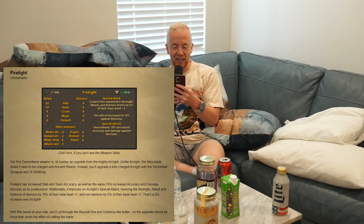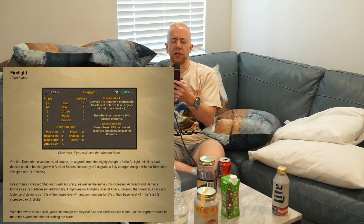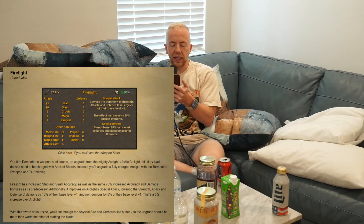We are not going to cover every single word in this because it's a vacation and I just do not want to read every single word. Alright — Firelight, untradeable. What the hell is this? Our first demon-bane weapon is of course an upgrade from the mighty Arc Light. Unlike Arc Light, this fiery blade doesn't need to be charged with ancient shards. Instead, you'll upgrade a fully charged Arc Light with the Tormented Synapse and 74 Smithing.